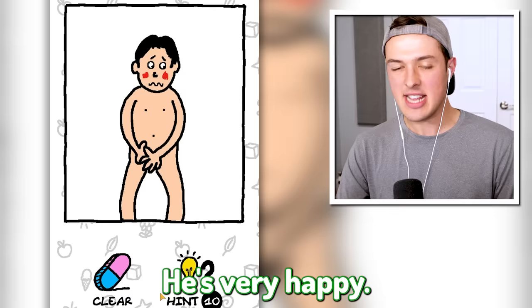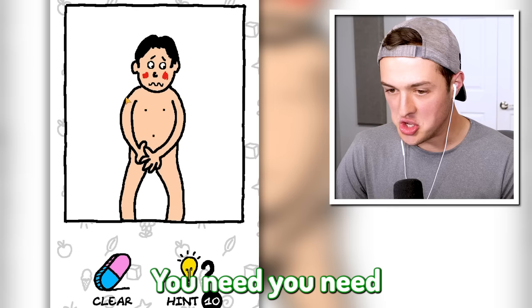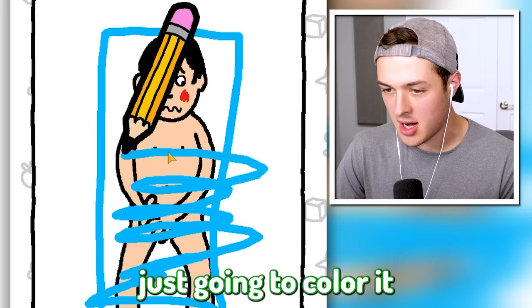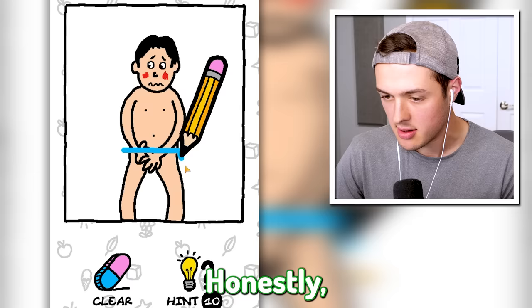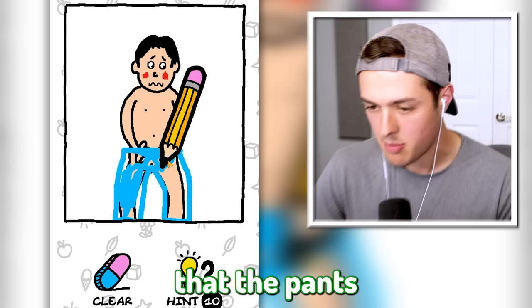What happened to you? You need a paper bag over your entire body - we need that. We're just gonna color it in like that. Maybe not - that's a shower curtain. You just need clothes, or maybe just pants. Let's just make him a pair of pants - go like that, we'll color them in just a little bit so the game knows that the pants are colored.